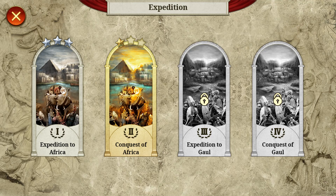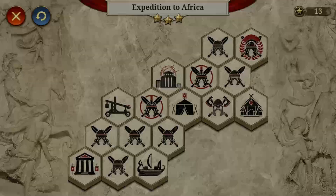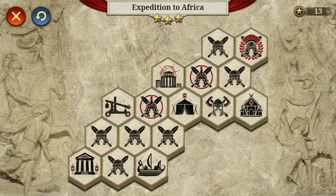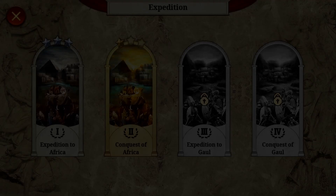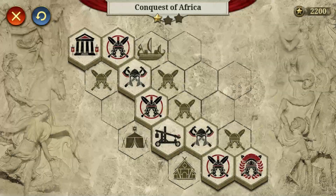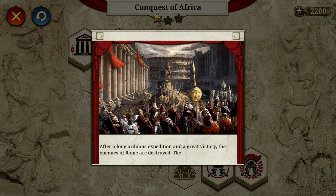In Expedition mode, you must lead the Roman Expeditionary Army, use limited force, and apply tactics and skills to defeat powerful enemies. Each grid has a special function. You could choose the proper generals or change them in the headquarter, and then start the expedition.